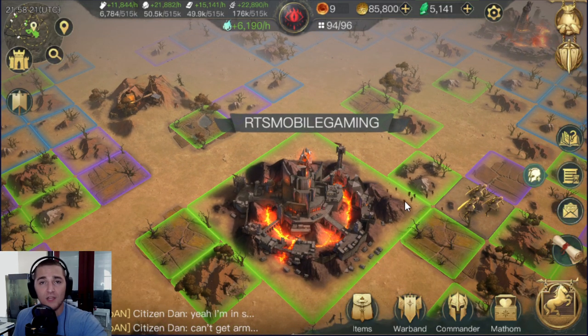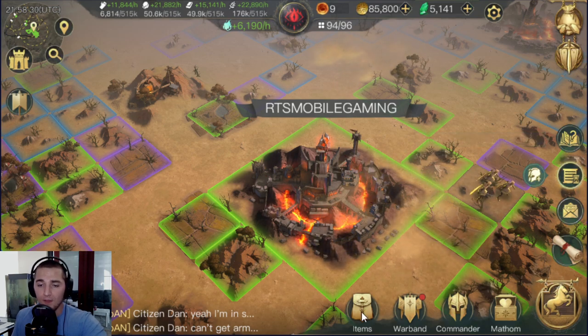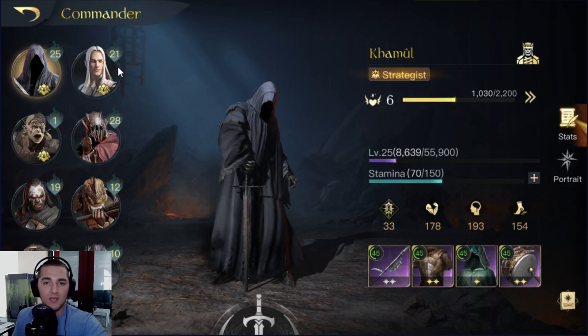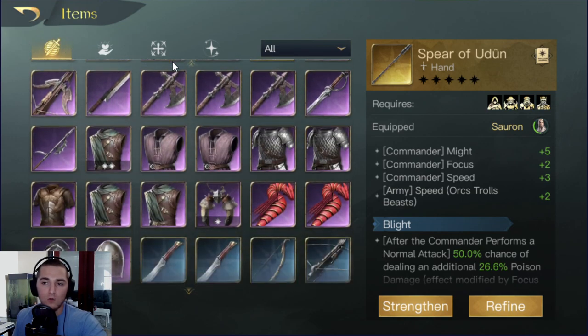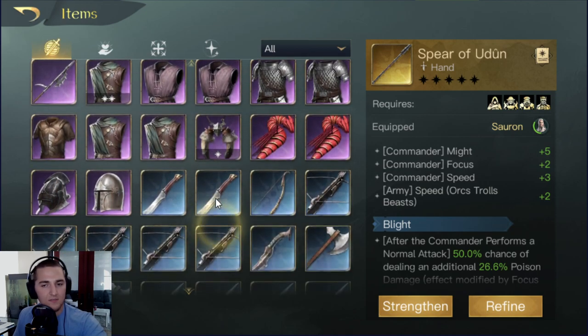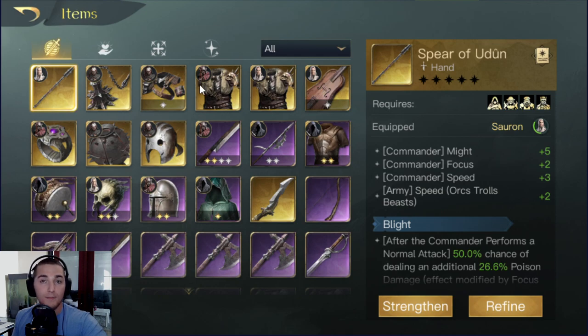In today's video we're going to talk about an extremely specific topic: commander items or commander equipment, whatever you want to call it. To access that, you're going to either click on your commanders and see their equipment on themselves, or go to your inventory at the items satchel, click that open, go to the first tab, and open up your equipment. You've got helmets, weapons, chests, and trinkets — four types of equipment your commander can wear.